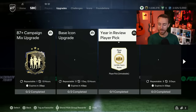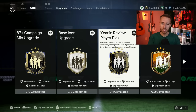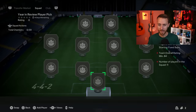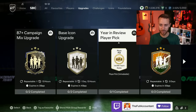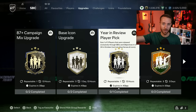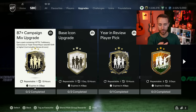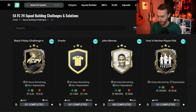The other SBC that made the most waves on the market was the year-in-review player pick. We've had these for the past couple of years — they are fun, but that's strictly what they are. The player pool features cards from SBCs and objectives, and we all know the quality of those is usually behind what's in packs. That should be enough to tell you this is one to probably skip.